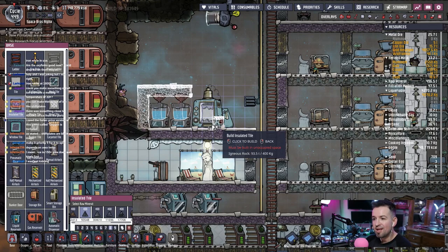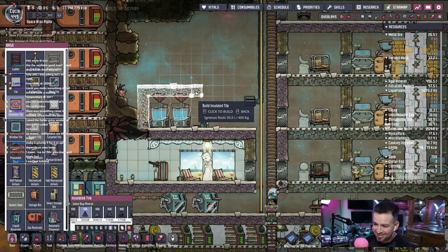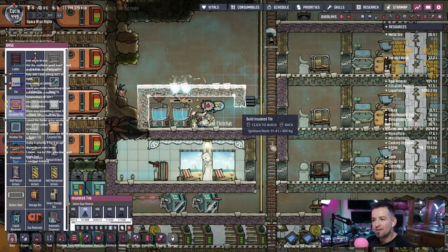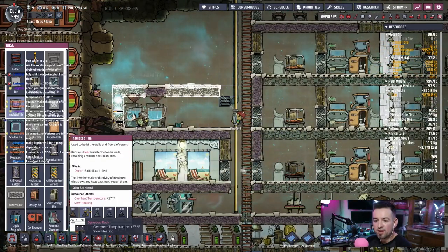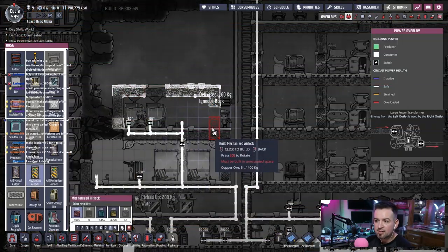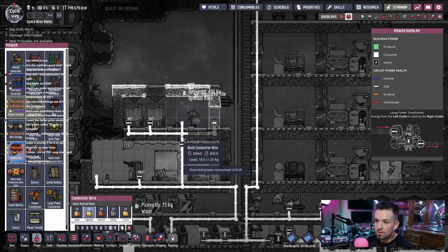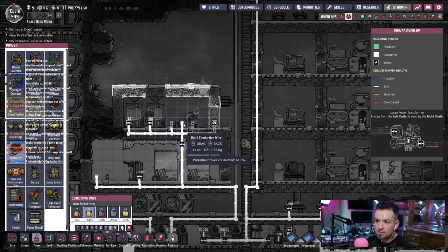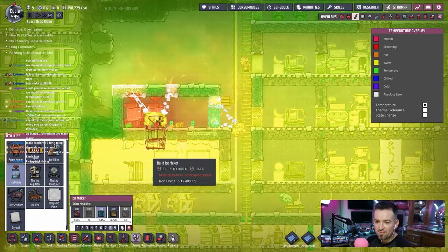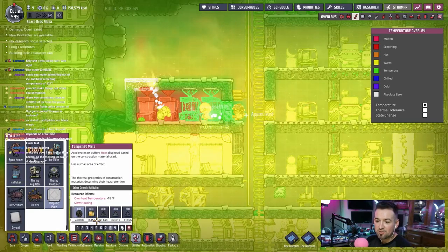We'll build ice temp shift plates to see what that does because it just makes no sense. We'll move that pipe up, put a door, put a mechanized door. We'll build two more ice makers — we're gonna have all kinds of ice makers just cranking out ice in this tiny little room. Then we're gonna make temp shift plates out of ice and see what happens. Plenty slow heating.